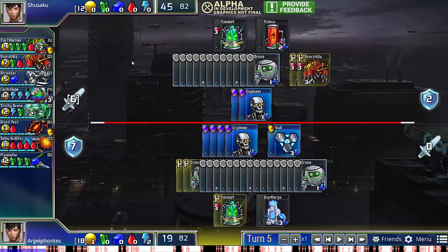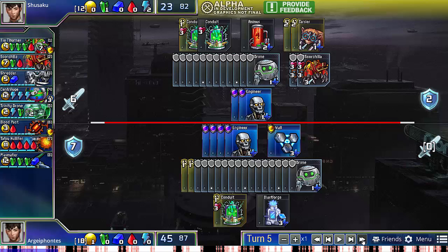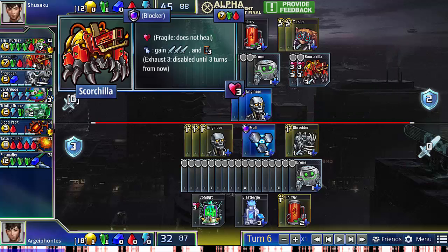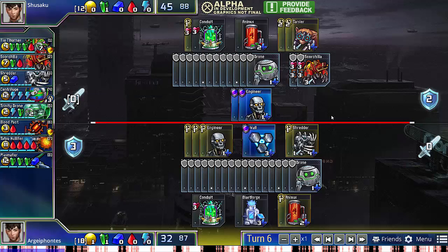Additionally, if my opponent does go for Tia Thernax, I'll be able to defend with force fields. He actually does set himself up to get Tia Thernax next turn. I actually don't care that much, so I go for Animus. The Shredder here is of course preemptive, but the Animus lets me threaten double Scorchilla on the following turn, which will be very hard for my opponent to defend.